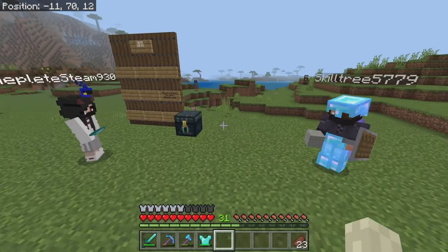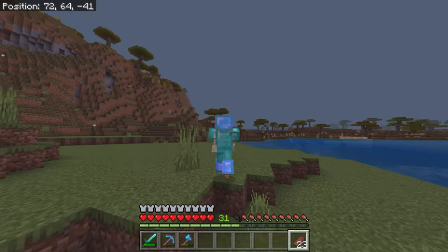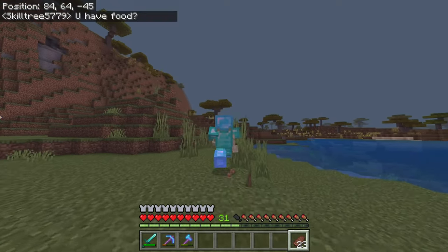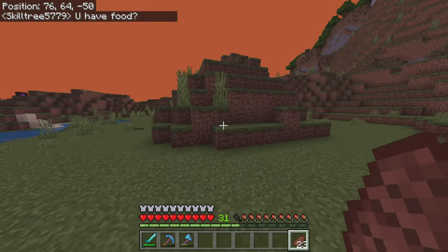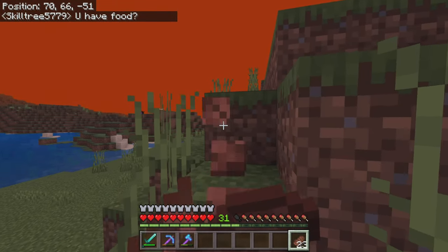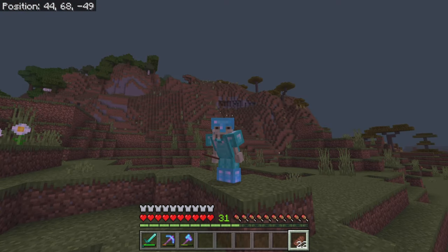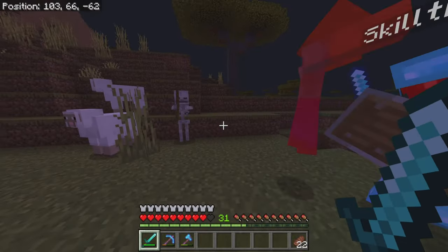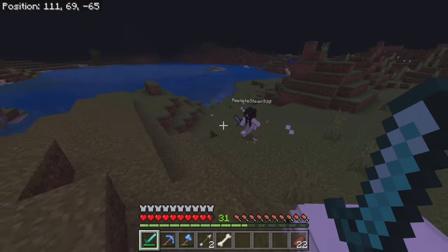I'm at spawn at the moment with Schooltree and one of the other members of the server, and we're heading over to our base to show them around. She's going to base up with us and build some stuff in the mesa as well — at least I think that's the plan at the moment, which is going to be pretty cool. If we even make it there, I'm sure we'll be fine with the stone sword.